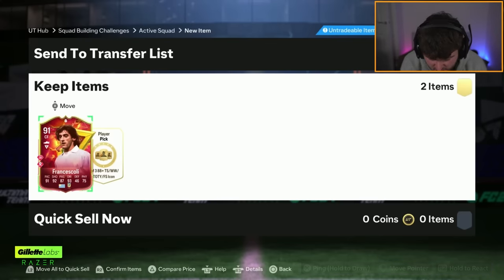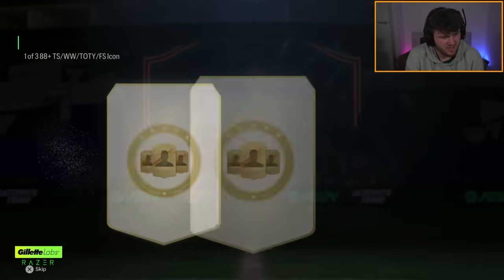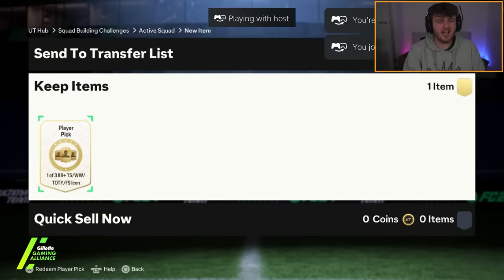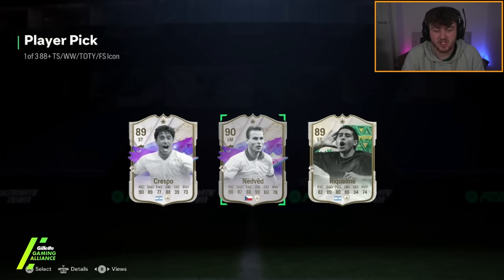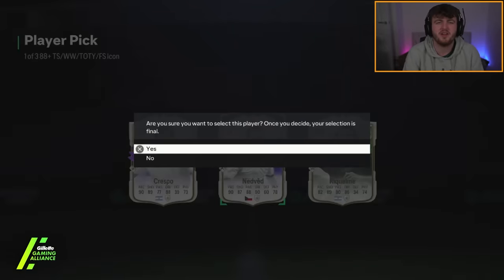Of course we have to go again until we get something good or get bored. I think we're over 25 of these or something like that - we've opened so many of them. This one's going to be Thunderstruck Casillas. Hold your hands to your ears if nobody wants to pack you in FC24. Last icon player pick of the video - can we end it off with something amazing please EA? Crespo, Nedved, Riquelme. Again, not great - at least we got future stars and not just Winter Wildcards, but not amazing. If you guys have enjoyed, make sure to leave a like down below. Subscribe if you're new out here.